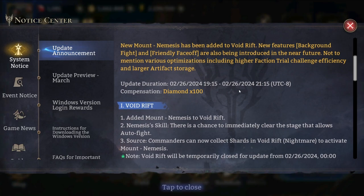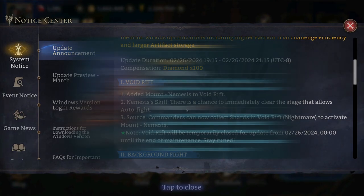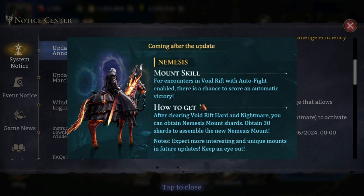So let's take it one by one. Void Drift: added mount Nemesis to Void Drift. Nemesis skill — there is a chance to immediately clear the stage that allows auto fight. This is a pretty interesting mechanic. If the stage allows auto fight and you've already completed the stage, you can instantly complete it and move to the next. There's a chance for that to happen, so that's an interesting mechanic that's going to save some players time. I'm very pleased that they aren't just introducing these mounts as aesthetic additions but also giving them a use.